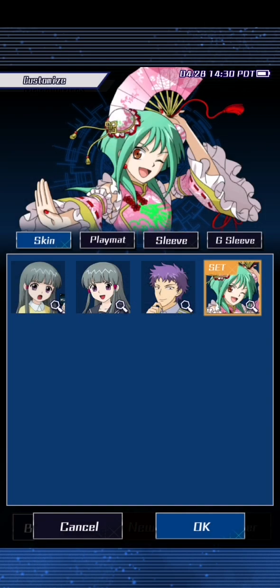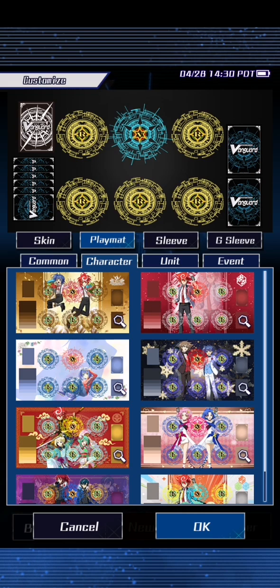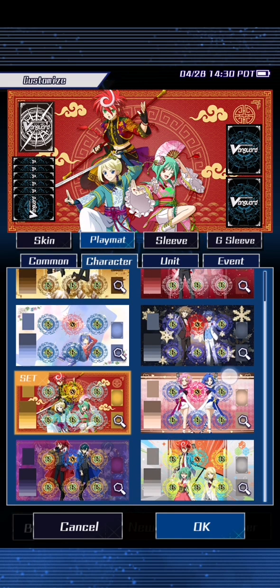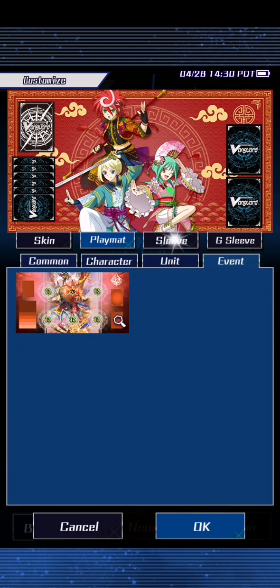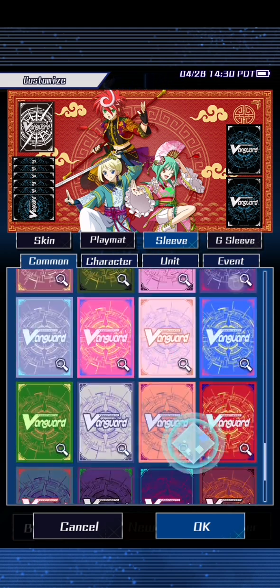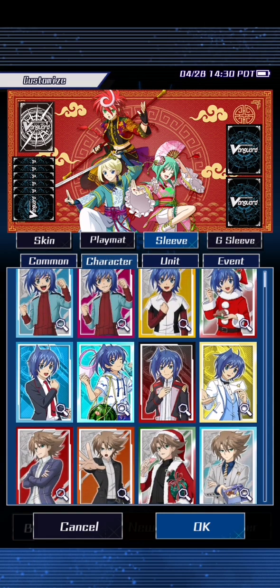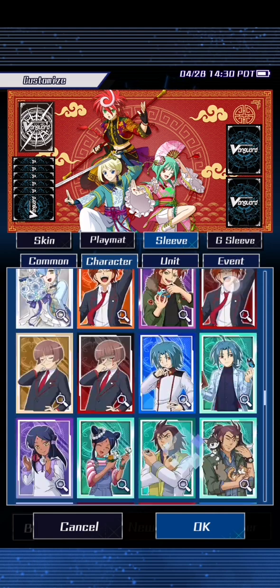Let's jazz it up a little bit, let's use a little customization here. Do we have any good playmats? That one is probably the best because I don't think we've got any Neonectar things. Sleeves... characters — probably into events is probably what we are going to go for.